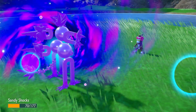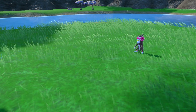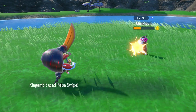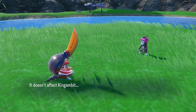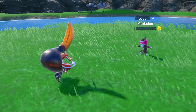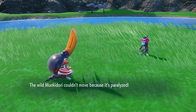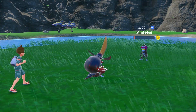I paralyzed Monkey Dory using Thunder Wave, then tried to do little damage to him until Sandy Shocks fainted. That is when I took out King Gambit to counter the Psychic moves and to use Full Swipe in order to decrease its HP until it becomes 1. Once you have successfully paralyzed it and reduced its HP to 1, you can go ahead and start throwing Timer Balls until you catch it.